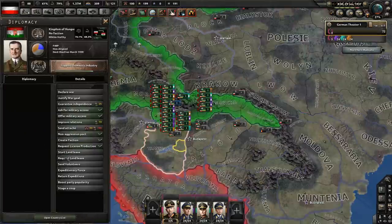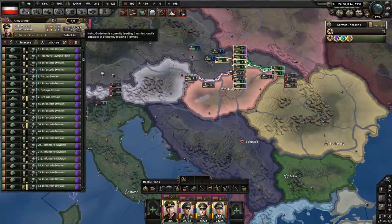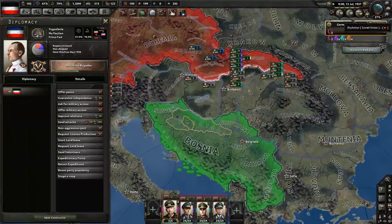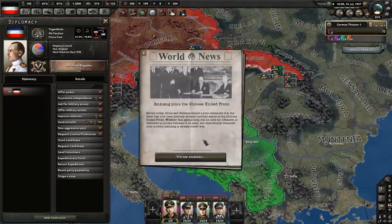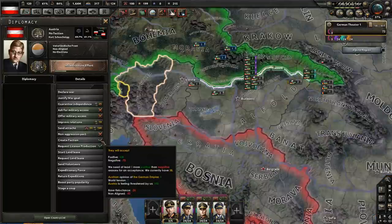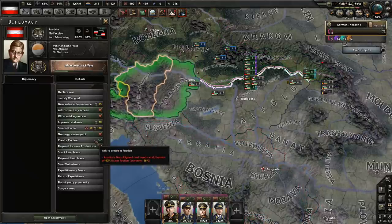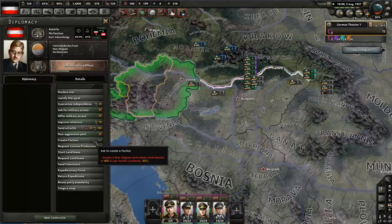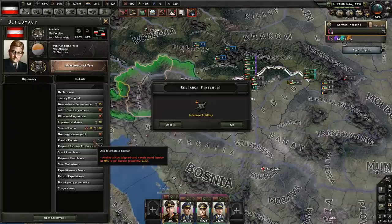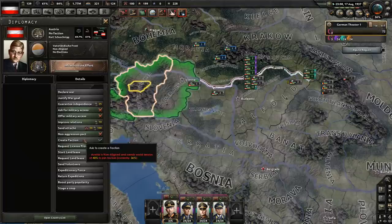World tension at 27%. I can create a faction with Hungary when world tension is at 40%. Let's go to the Hungarian border — we're going to be attacking Yugoslavia from there later on. We have to stay at war until 1939. Japan is declaring war on China. World tension rising — 35%, 36%, 37%. Austria would accept a faction with us, which would be wonderful. We would really like to get Austria in our faction, but for that we need world tension to be higher. After that we need 40% world tension.